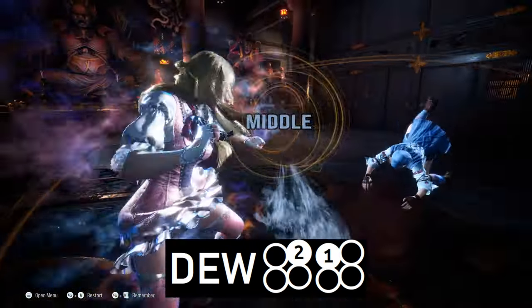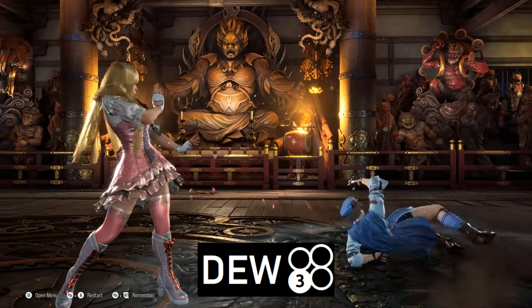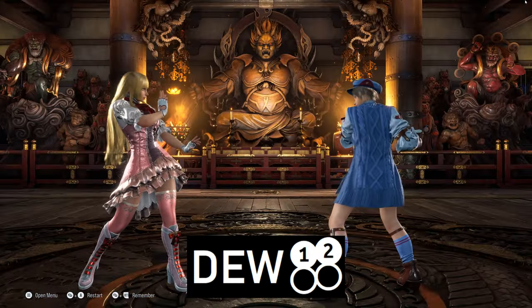2-1, a homing heat engager; 3, Lily's best option for hitting grounded opponents and also a safe wall splat; and 1-plus-2, a power crush.